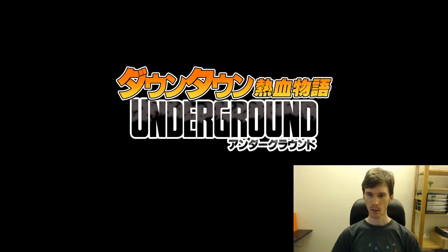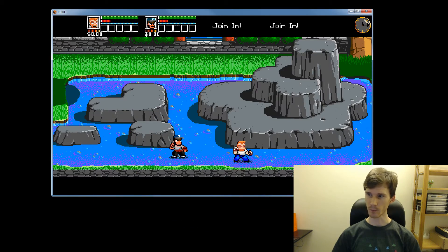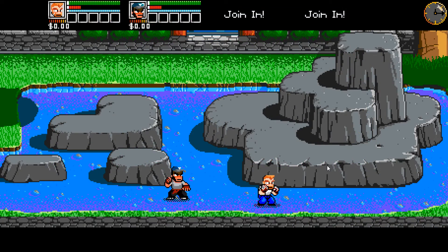Let's go to the desktop. Today we're going to finish off our series on physics and the physics system in River City Ransom Underground, and we're going to finish it off by talking a little bit about the stacking system. Let me show you what that looks like.